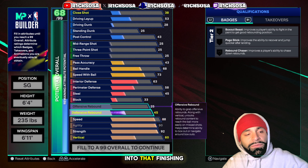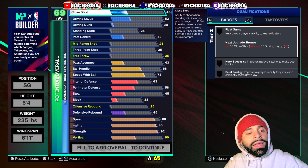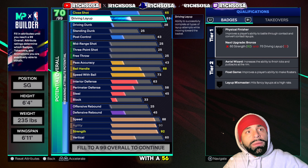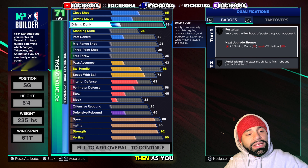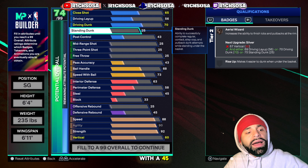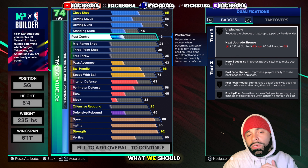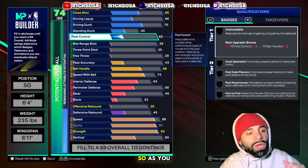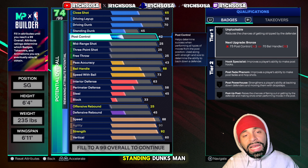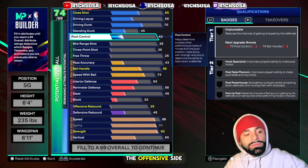For the finishing, the close shot goes all the way up to a 65. The driving layup goes with a 56. Moving into that driving dunk, let's go with a 70. The standing dunk goes with a 45, and post control we'll leave at a 42. As you can see, we get some of the upgraded dunk packages and standing dunks — pretty nice on the offensive side.